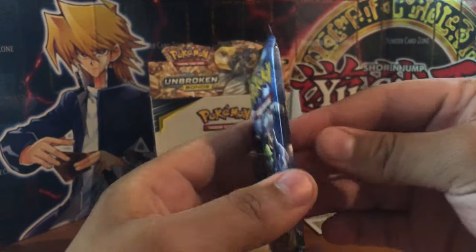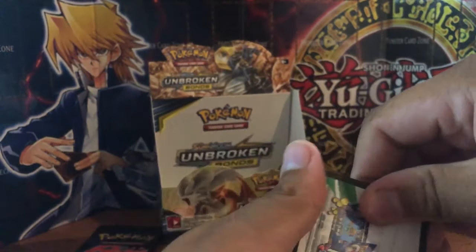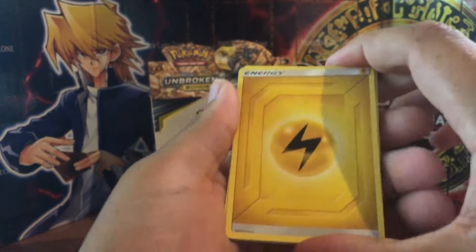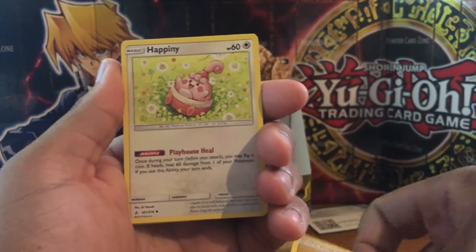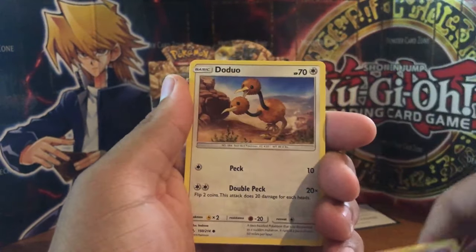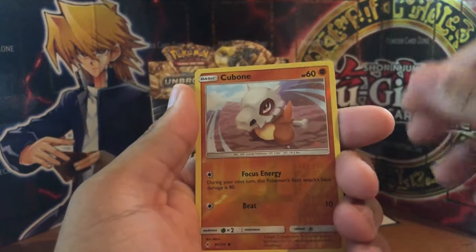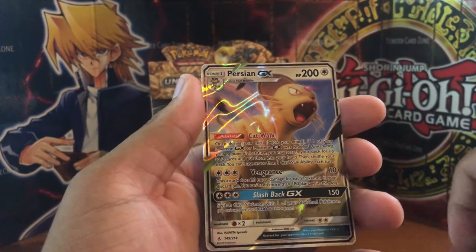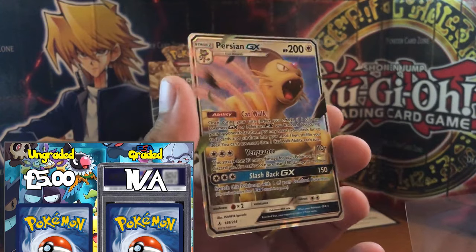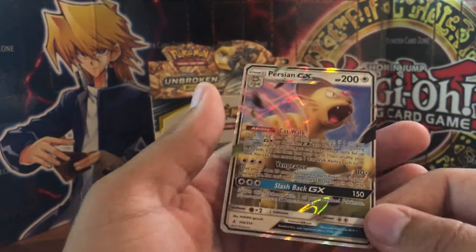We've only got four packs left of 36 packs. We'll start off with a Marshadow and Machamp. Game code - one, two, three, four from the back. We have a Lightning Energy, Happiny, Dusty Island, Golbat, Gligar, Spritzee, Da Duo, Rhyhorn, a Meltan, a Reverse Holographic Cubone, and a Persian GX. As you may see from my hand I already have the Hyper Rare version of this card. The centering looks a little bit off to the right-hand side, but yeah - happy with that card.